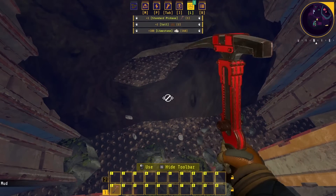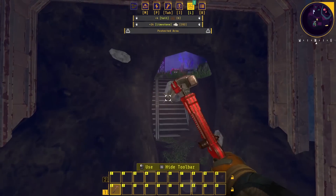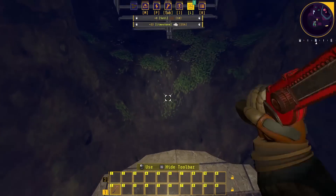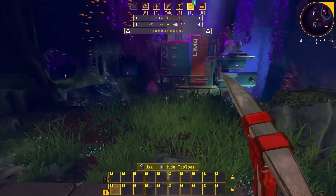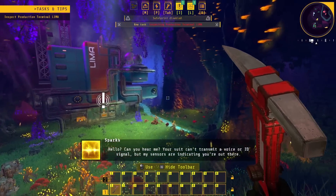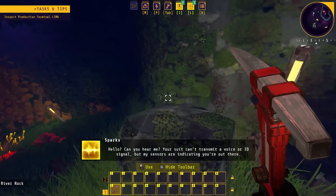I've got to mine through all this — it's so slow. Protected area. Wow, there was like an absolute cave-in. Thank goodness we had this little backup. Can I get out of here now? Hi, hello. Can you hear me? Your suit can't transmit a voice or ID signal, but my sensors are indicating you're out there.